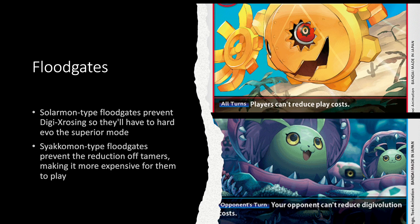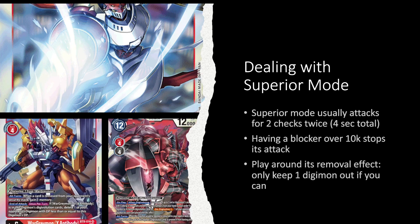You're limiting your opponent's actions by making everything more expensive. Standard Hunter versions don't really play ways to gain extra memory like Blinding Ray or memory boosts. If that changes, you can play the Gazemon floodgates to counter that combo as well. Floodgates are still really strong, albeit annoying. The next topic is dealing with their boss monsters.